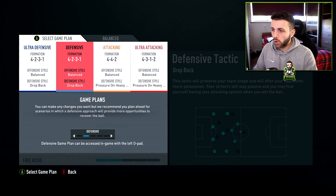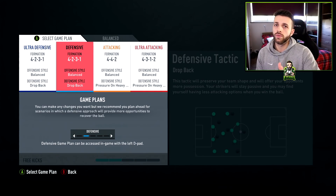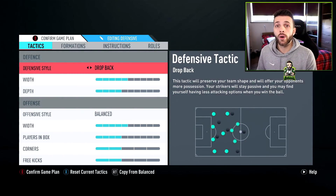When you build a team, you can use any formation you want, and then you go into custom tactics in-game and switch between defensive, ultra defensive, attacking, or ultra attacking. When I start a game, I go straight into 4-2-3-1. It's my favourite formation — the most balanced one defensively — and it allows me to gauge what my opponent is doing and whether I need to change formation.